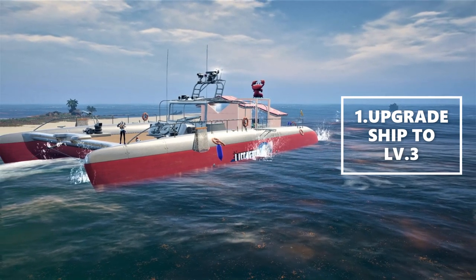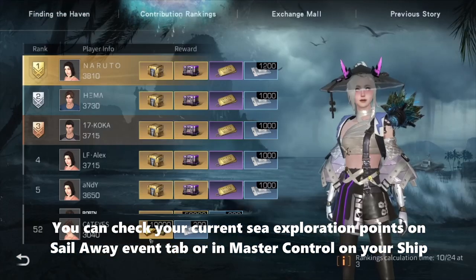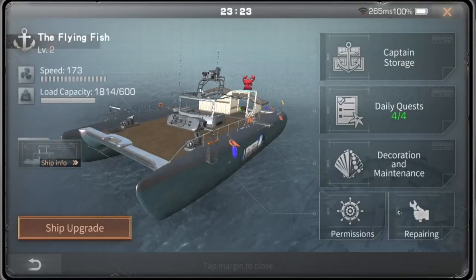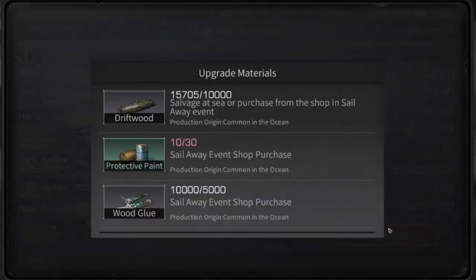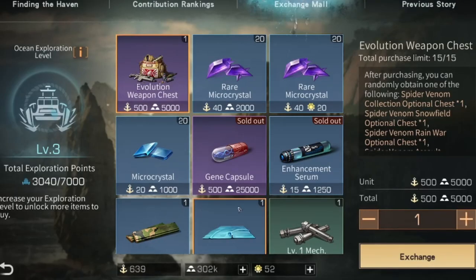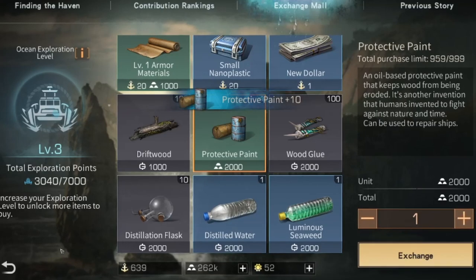First, update your ship to level 3. You can check your currency exploration points on the Sail Away Event tab or in Master Control on your ship. It's here in Ship Management. You can upgrade your ship and check what supplies are required. I still need 20 protective paints. You can click on the Sail Away Event tab and click Exchange Mode to exchange for protective paints.